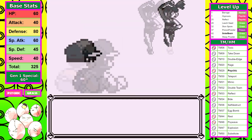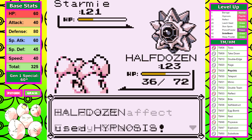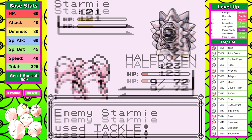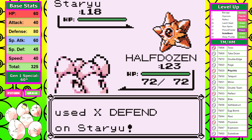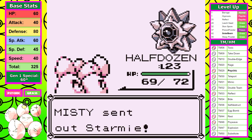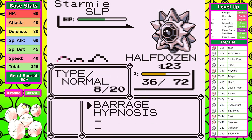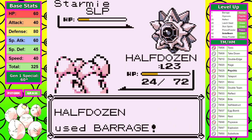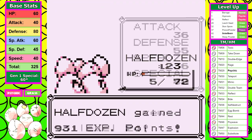That finally brings us to Misty. You would think this would be an easy break since her Pokemon only use Tackle, but Barrage is so weak I actually failed the first attempt — some crits by Starmie take me out. I take the battle on the next attempt with the same strategy: Hypnosis to lessen damage taken, then slowly Barrage down. It's very concerning how close this fight actually is with our type advantage. That's a testament to how terrible Barrage actually is as a move.